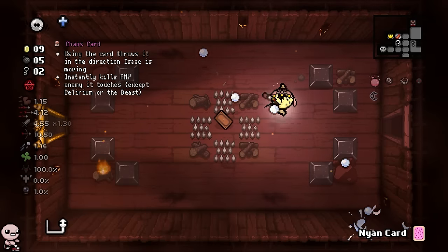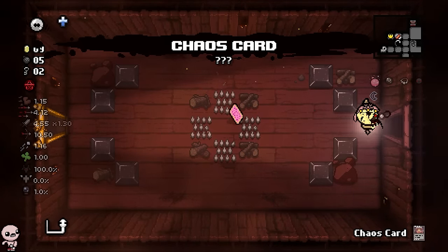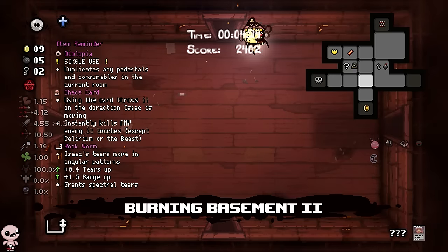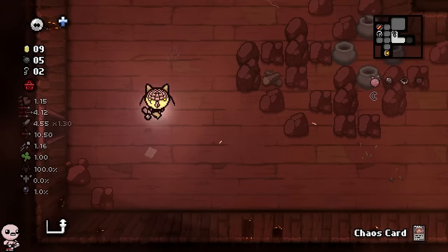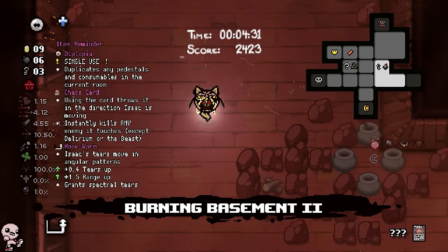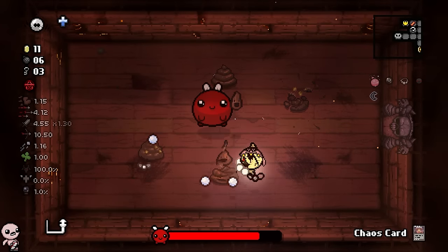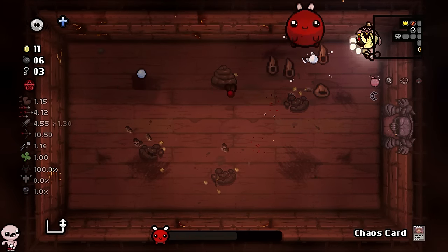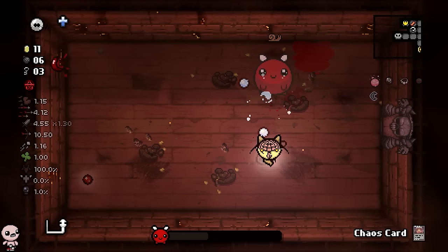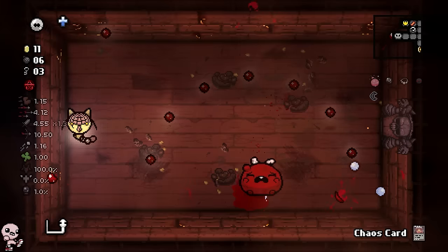A chaos card! Glitter bombs is not that good. I'd be dumb to say I don't want to go to the alt floors, take the chaos card with me and try to kill Great Gideon. Am I stupid for that? Every single time I've gotten a chaos card I'm never able to find Gideon, but maybe today will be different. I also have a charming poop right here — gonna help me block some shots.